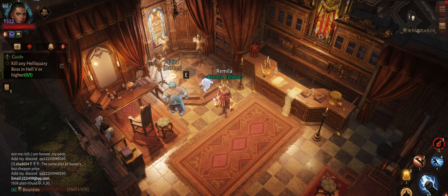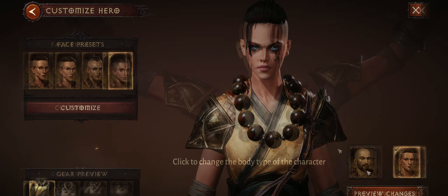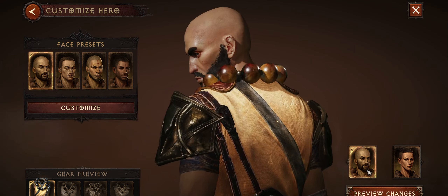By the way, you can do this every seven days for free. We are going to click on customization, and here you can change your body type or gender.